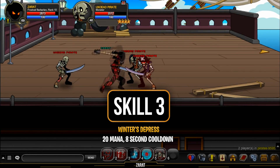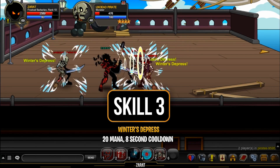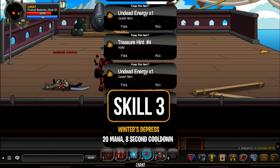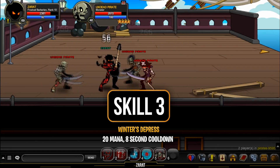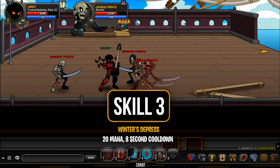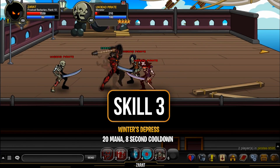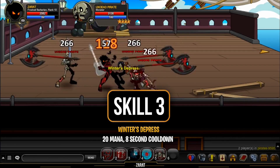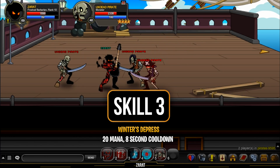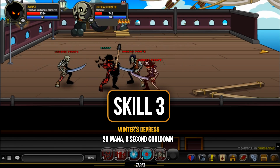Skill number three is called Winter's Depress. It costs 20 mana and has an eight-second cooldown, and is a physical skill. It depresses your foe with a non-damaging wintery blast, reducing up to three opponents' haste by 20% for 10 seconds. This stacks up to four times, so you have 10 seconds to stack it — each stack adding another 20% haste reduction. This is very effective for slowing down opponents and works on up to three enemies, making it great for group farming.